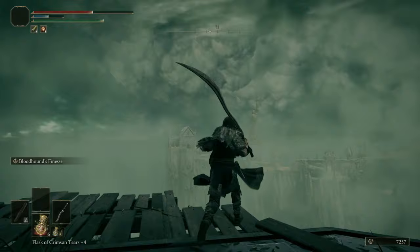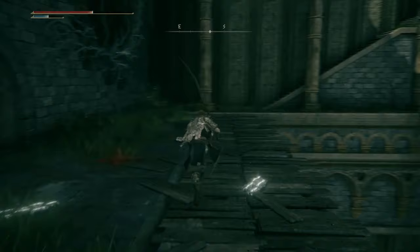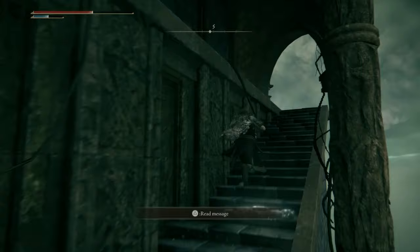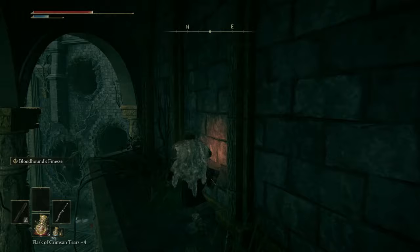Back outside now — let's turn off the lantern. From far away you can see the Chapel of Anticipation where it all began. Down the road we will be coming back to that place. Now I'm heading up here, but be careful because there is a Banished Knight just up there. I'm going to wait for it to patrol and then once it turns its back, move in for the backstab. Let me heal up just to be safe.